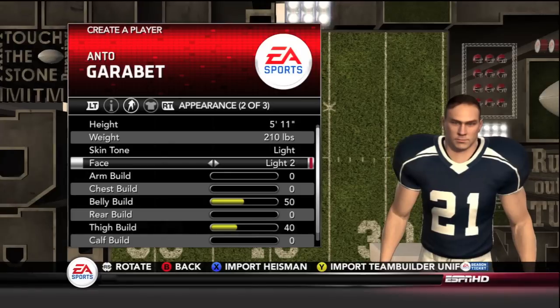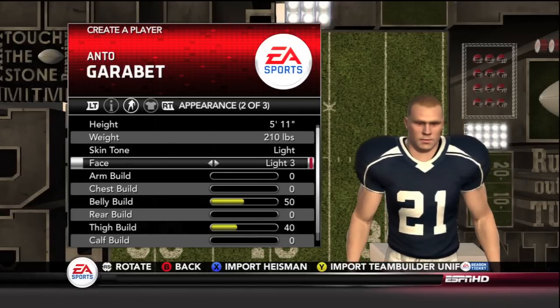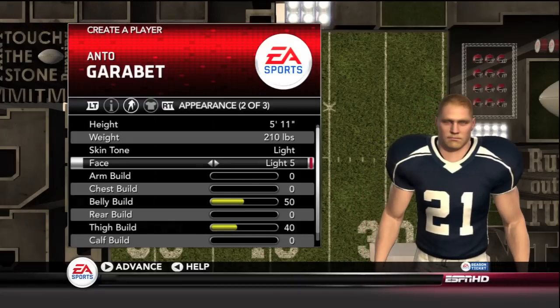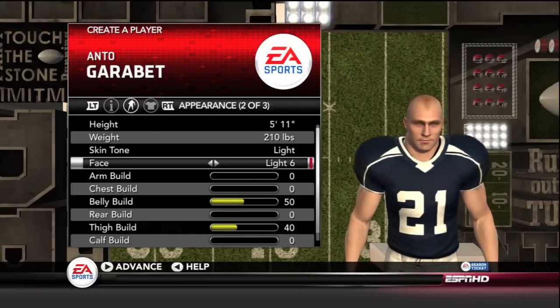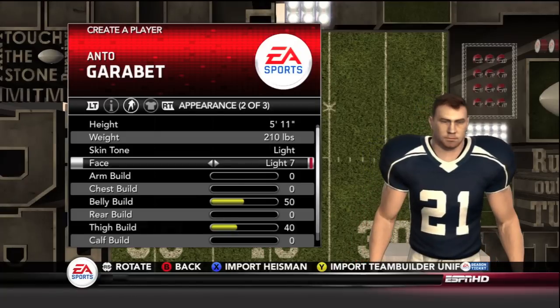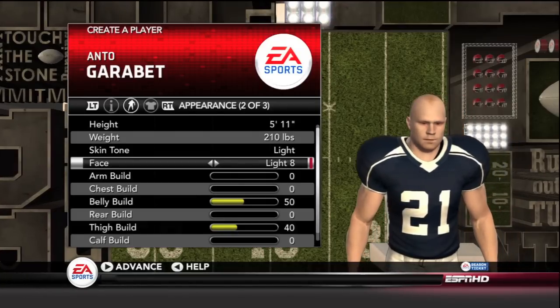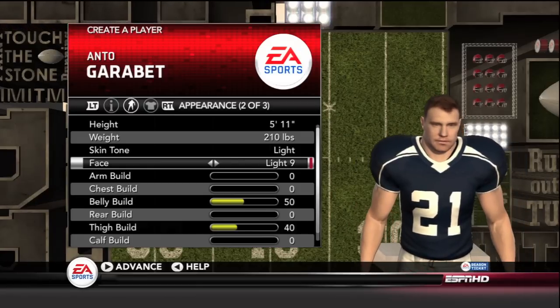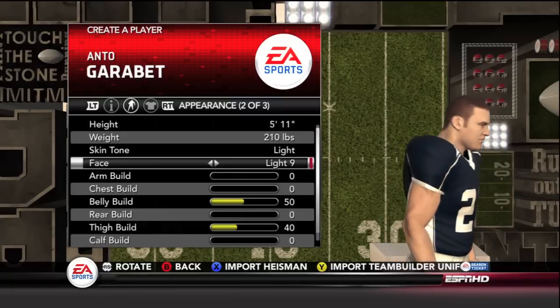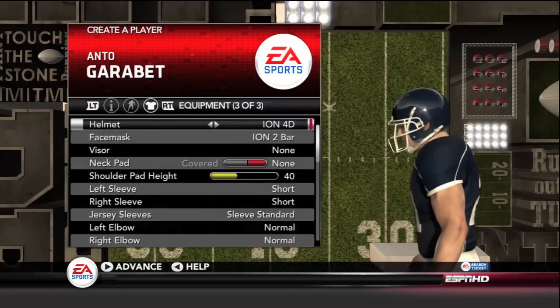They added new faces this year, so those don't look bad at all. Let's see what else there is — Light 4, Light 5. That guy has a little faux hawk going on. That face is in Madden a lot — Light Face 6. That face as well is pretty familiar. This one is pretty tough. Alright, that looks similar to me, so I'm going to just stick with the regular one.